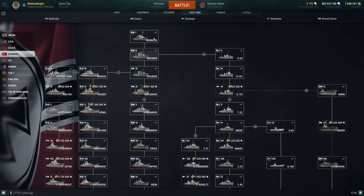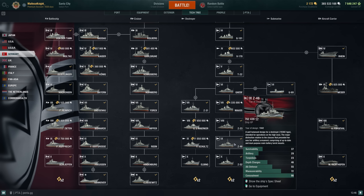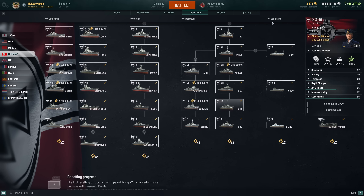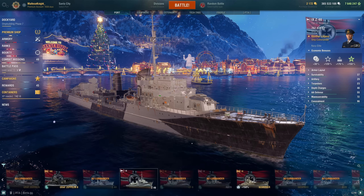For the tech tree path: you go down Hermelin, Dresden, V25, up to Gaede, Mass, Z23, and then Z46 right here. You can get it at Tier 9.